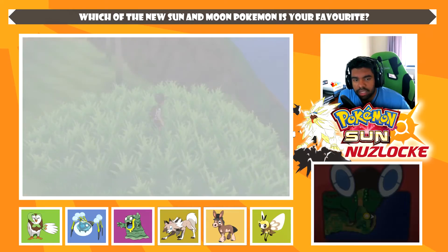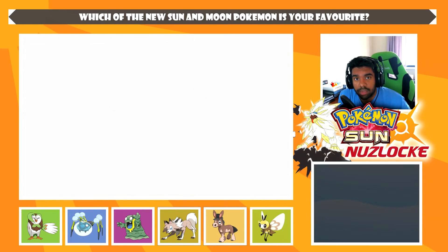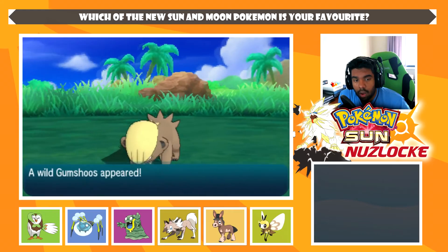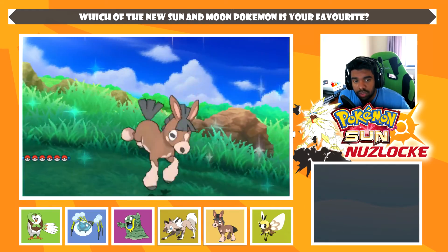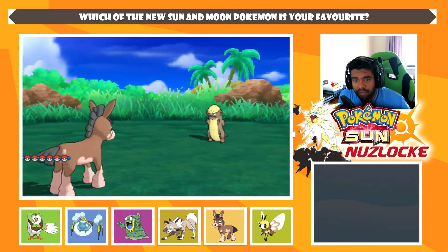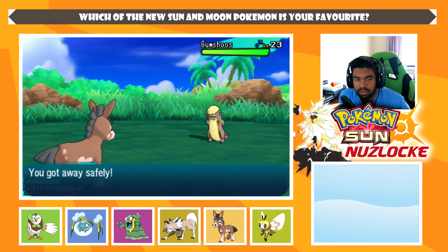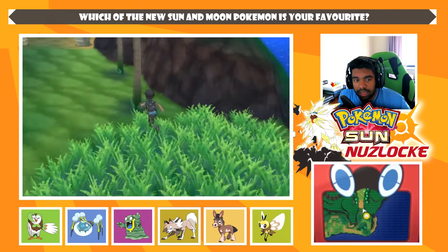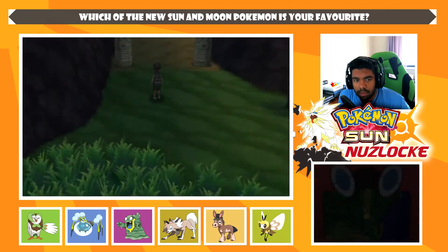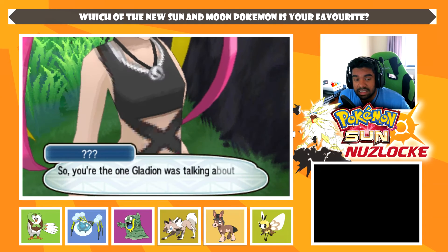We'll give it one more attempt at the grass for an Alola Pokémon — not from a previous generation. It's going to be a Gumshoos. We have a Yungoos, so this is species clause — we're going to run away. I think we'll skip it for now and come back later if we really need an encounter. I shouldn't have gone through here without healing up.